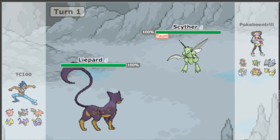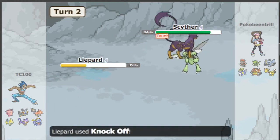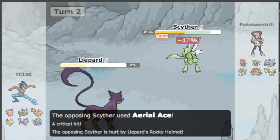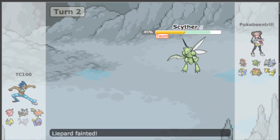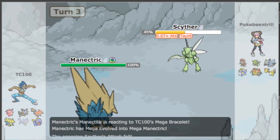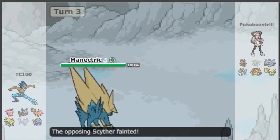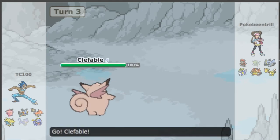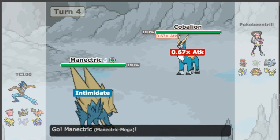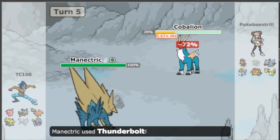I noticed that Scyther can get Swords Dance, but I think my opponent predicts that. And look at that — the Rocky Helmet is going to come in clutch here because he gets to contact me twice, and he gets hurt by the Rocky Helmet. I went for a Knock Off there because it carries the Scizorite most of the time, so going for that Knock Off was appropriate. And because of that, I was able to go Mega with my Mega Manectric and then go for a Volt Switch. We can hopefully set up our Stealth Rocks, but we notice that Cobalion is out. Cobalion is going to be annoying.